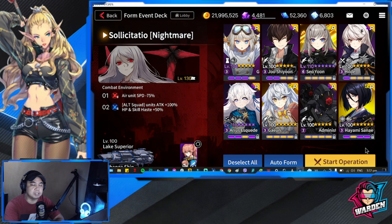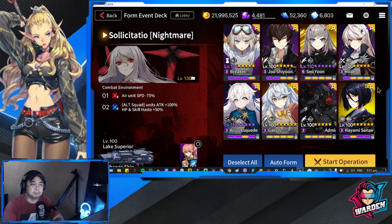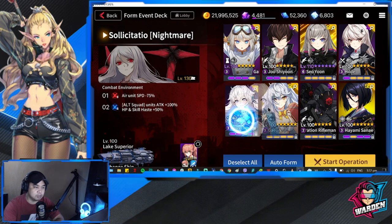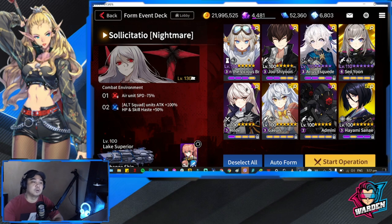The ship I used is Lake Superior, and the operator provides an additional buff. More or less, the deployment cycle would be Gabriel first, then Jushion, and then preferably a healer — so you'd move Arius up, then either deploy Seo Yun or Arius first.